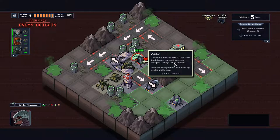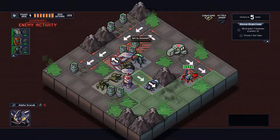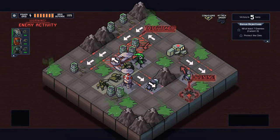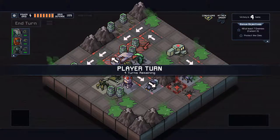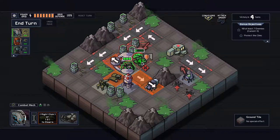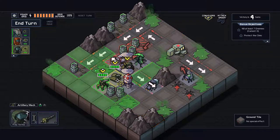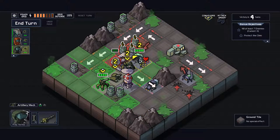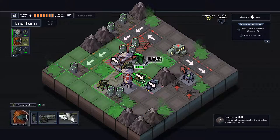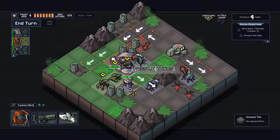Holy crap — I can kill him in one shot using my artillery. All other damage is unaffected. That'll do four damage; that'll do six — that'll kill him. But it pushes him into me, which is bad — really bad. This guy can shoot over here and kill that dude easily and quickly.